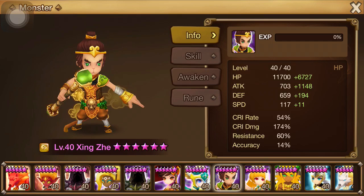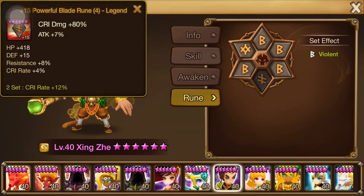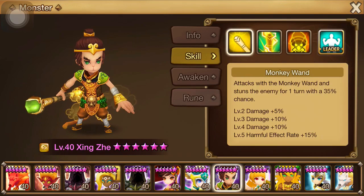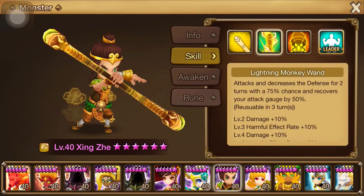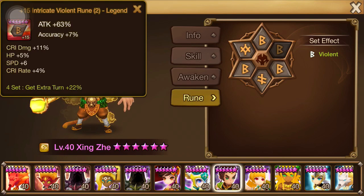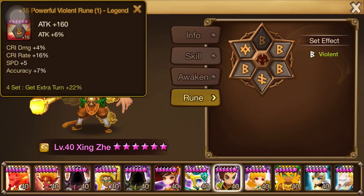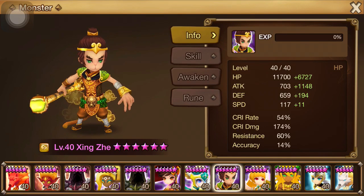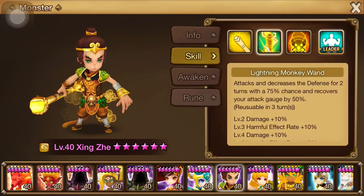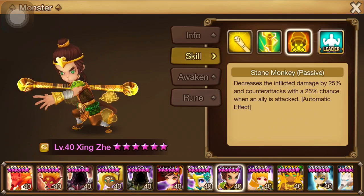Monkey King — alright, so definitely a DPS base unit, rocking the violence set with attack, crit damage, and attack. I kind of like this setup. He's a pretty solid unit, especially with a second skill that has the opportunity to recover attack gauge by 50% and decrease defense — that's kind of a no-brainer to set up. A lot of crit damage, a lot of crit rate, and a lot of hit points on these sub stats — pretty darn nice. Not bad resistance too for a DPS, considering he is a little bit low HP and his passive counter attacks others when an ally is attacked.